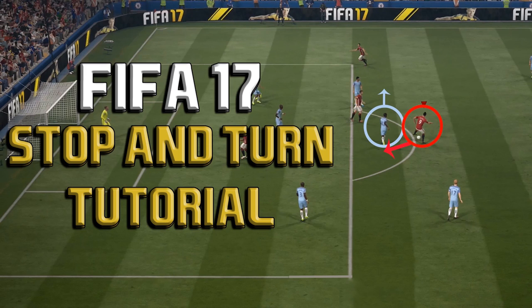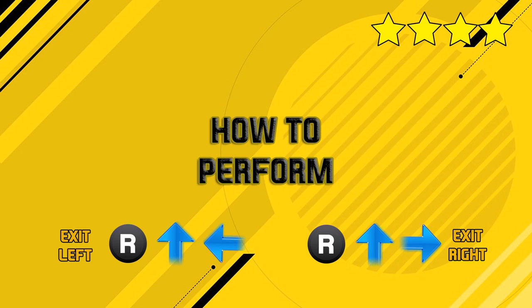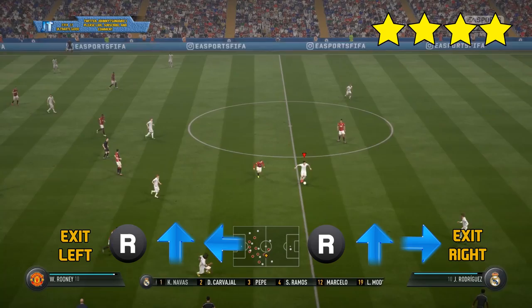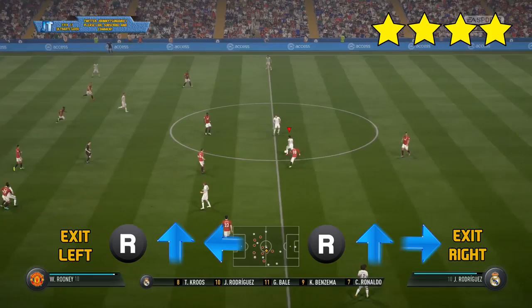We're going to start off with how to perform this stop and turn skill move. This is a 4-star skill move, so it has to be at least a 4-star player. What you want to do is with the right analog stick, push that up and to the right if you want to exit to the right, or up and to the left if you want to exit to the left. You want to think about it as forward — forward in the direction you are running — and either 90 degrees to the right or 90 degrees to the left, depending on which way you want to exit.